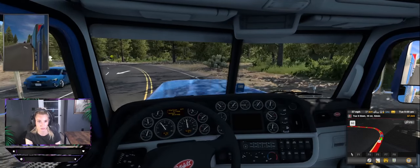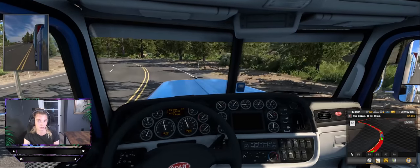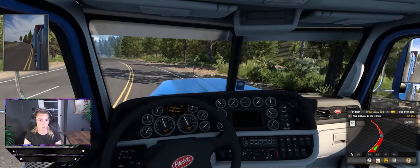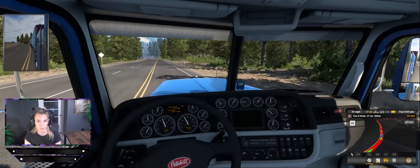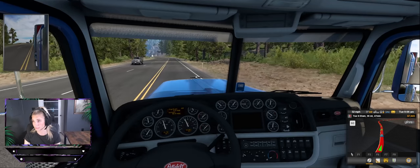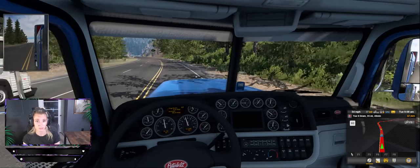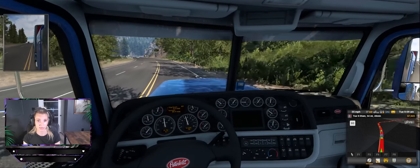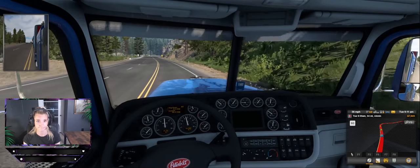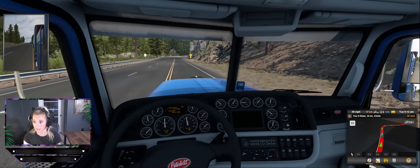Do we have a Jake brake on this? It looks like we're possibly going down a hill right now but I can't even tell. What happens if I hold my brake down — will the truck catch on fire? We're just not gonna press the accelerator and hope that we go down slow. I don't know who's behind me but they're probably mad. Is this like a game where you play with actual other people inside of it, or is it like a one-person game? These are questions I have.